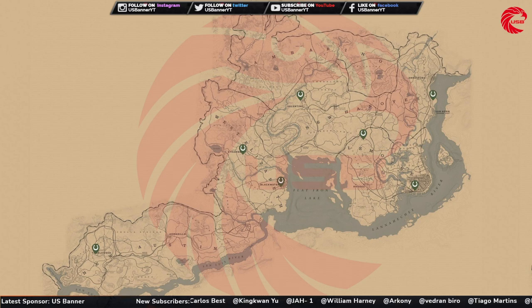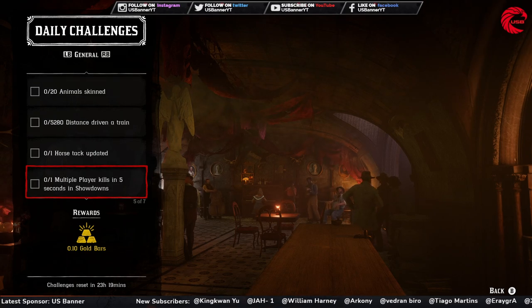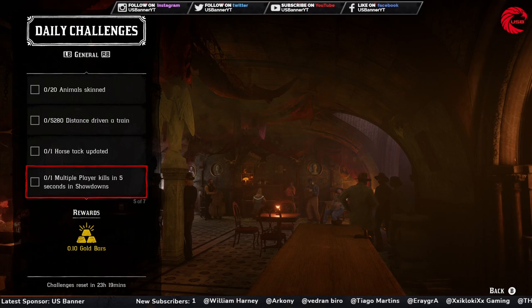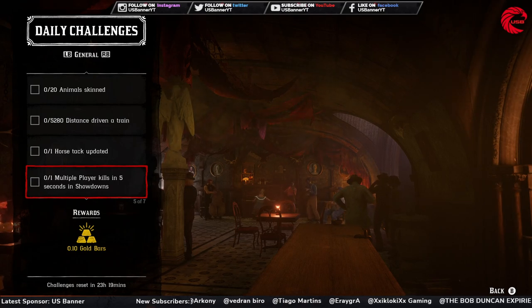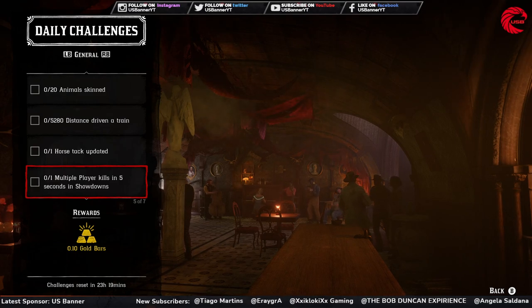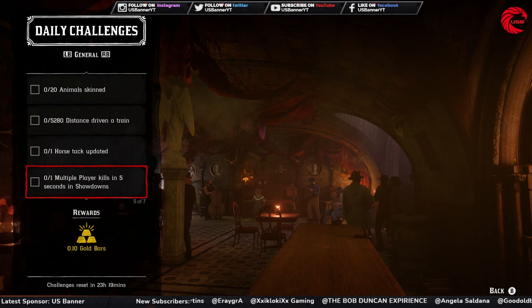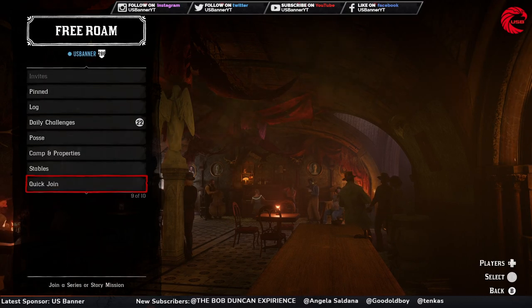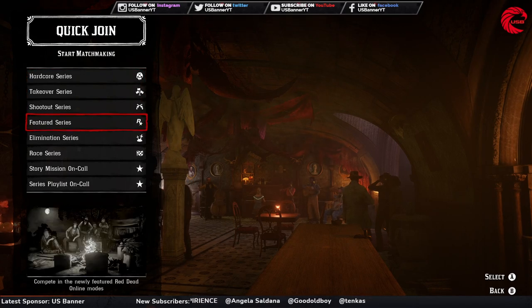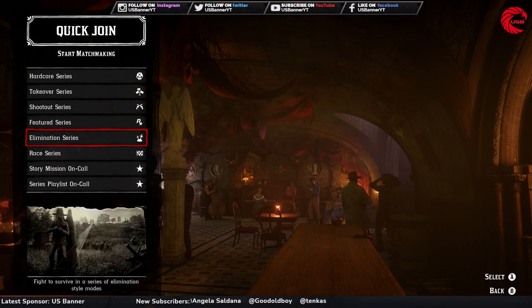You can go to any of these stables and upgrade your horse deck there. Then you have to do a multiple-player kill within five seconds in a showdown. Go to any showdown and kill more than one player. To start a showdown, go to the Quick Join option — Hardcore Series, Takeover Series, Shootout Series, Feature Series, and Elimination Series are all showdown options you can choose.